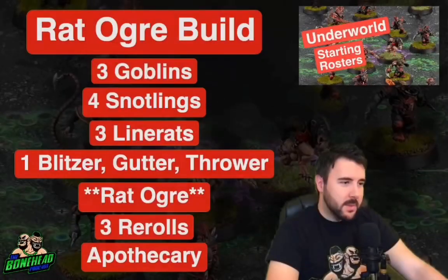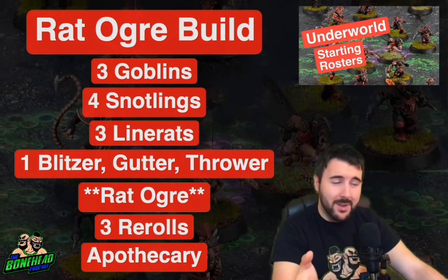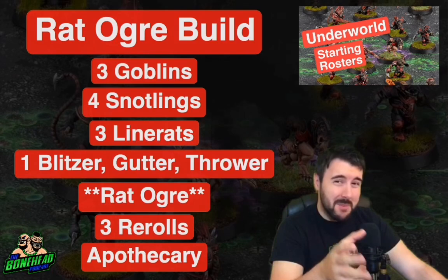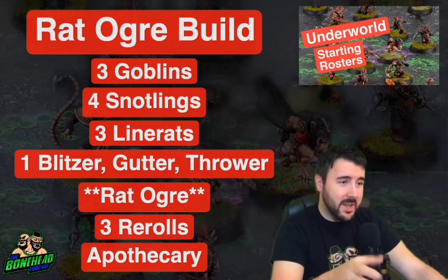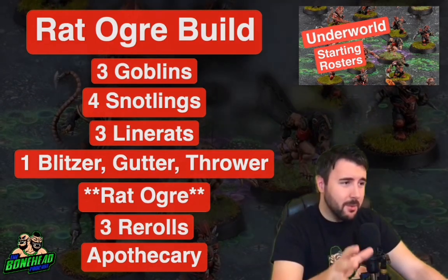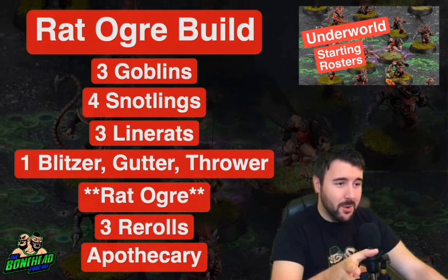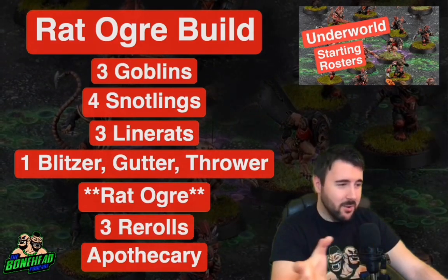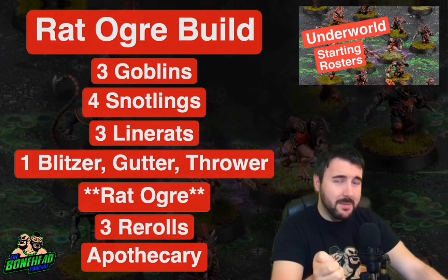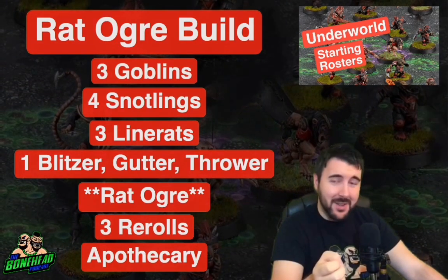My favourite is the Rat Ogre build all day long. Yes, that's because I prefer the Rat Ogre over the Troll — I just think it's better. This is not your Underworld team of old. This is an aggressive, speedy, can-actually-do-stuff Underworld team. You've got numbers, speed, agility, and punch, and you don't have to sacrifice on re-rolls or apothecaries. Not only is this team a fantastic modelling challenge — you've got bits from three different teams — you've got two big guys to choose from. I think this is going to be a solid tier 2 team that's going to win games, and I love the idea of this mishmash team delivering significantly.